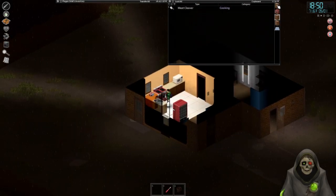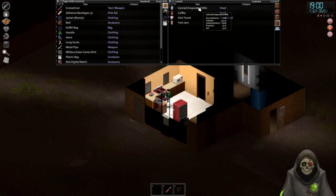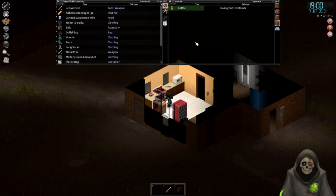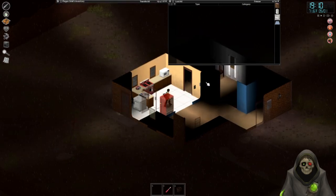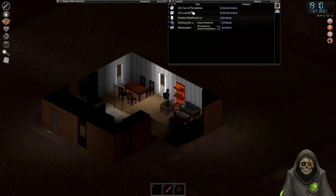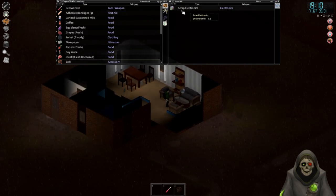We'll do the last bit of looting here. Meat cleaver — let's grab that. We're just going to stockpile on anything we can take. I'm full, but I'll still take a little bit more. Being a little overweight is fine, we won't suffer too much. Newspaper — I could use that. Grab the scrap electronics.